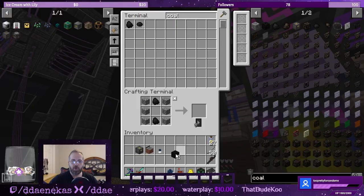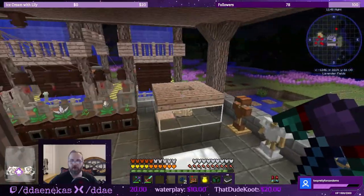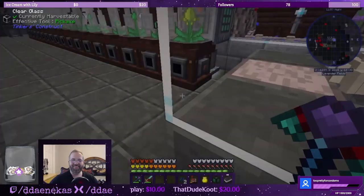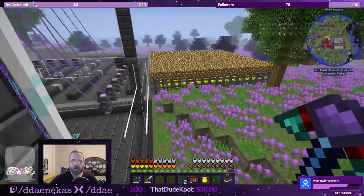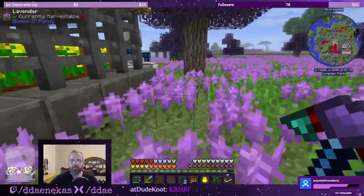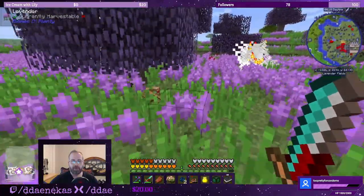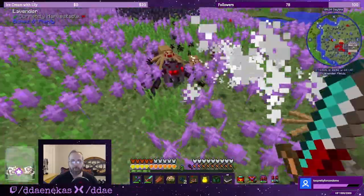Coal generator — iron casing — and coal generator. We have some coal. Let's sleep since it's night time. We are set to hard mode. As you can see, under my base is the ravine, so all of the mobs are under that part of the base just waiting for me to make a mistake. You got a zombie on fire — you're probably not going to make it. That's what I thought. Go away.